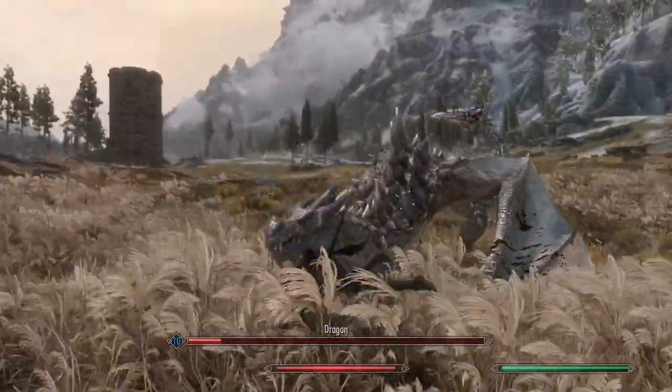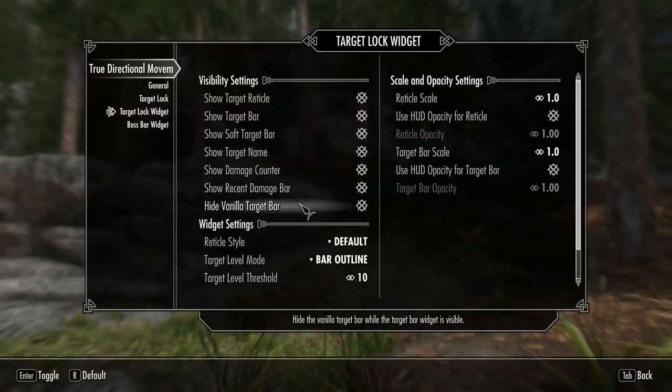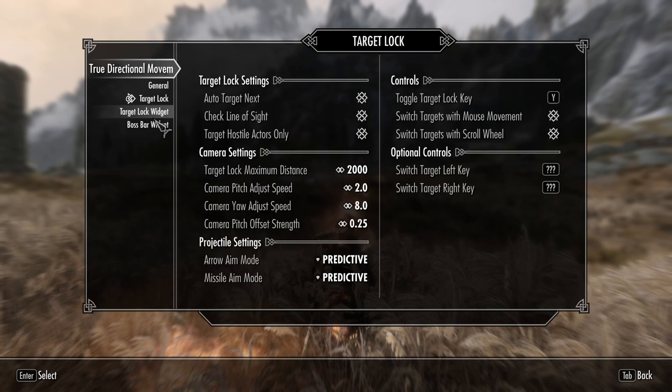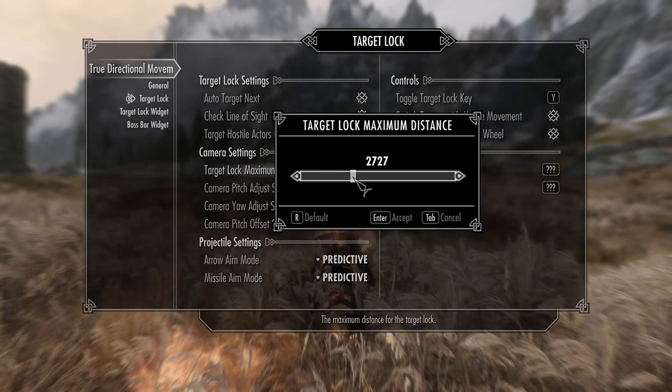This mod also has many more options in the mod menu that I took the time to just kind of skim and not really read, but I bet there's some helpful stuff in there. I highly recommend tweaking around with the lock-on distance specifically, because it definitely made my life easier when I doubled that number, especially fighting dragons.